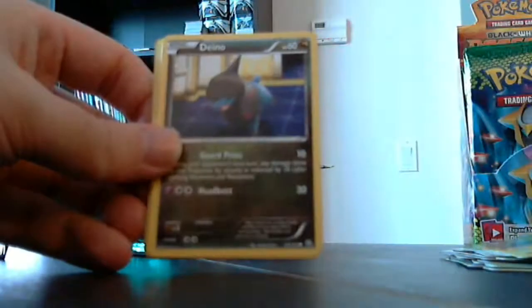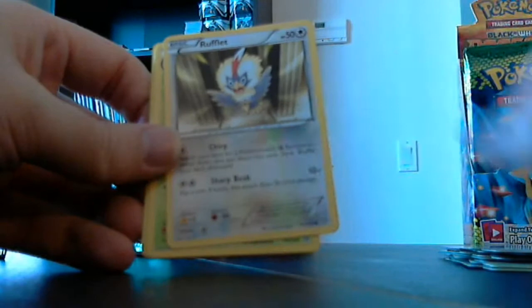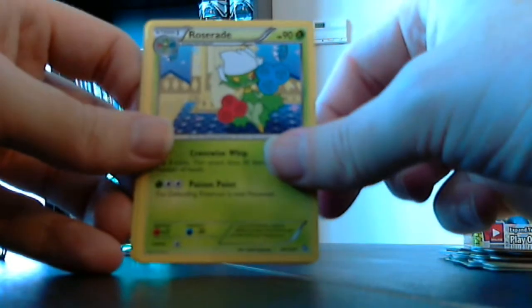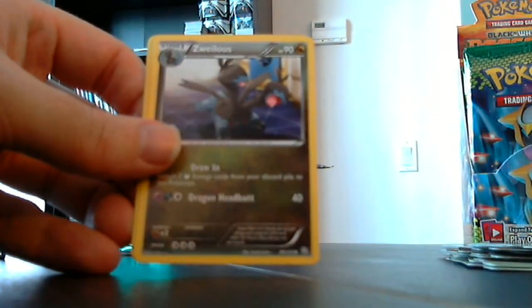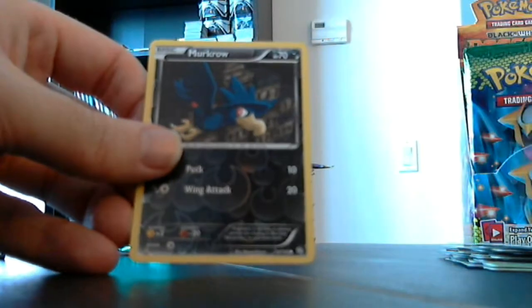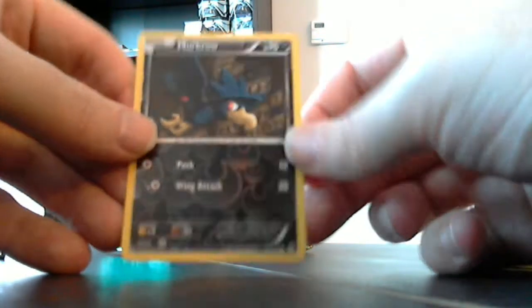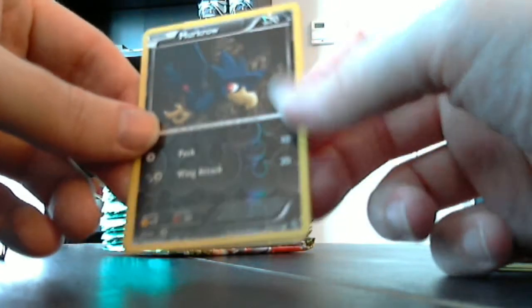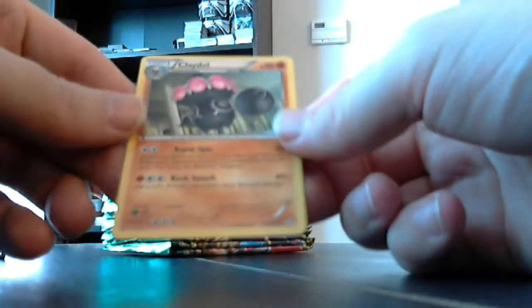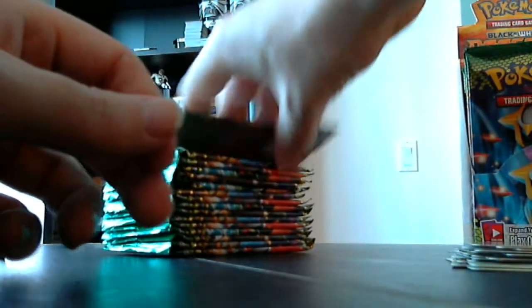We've got an Electric, Dino, Baltoy, Bidoof, Rufflet, Roserade, Floatzel, Zwelious, Murkrow — that one is obviously Darkness type with the same symbol in the background. The dragon type is new. And Claydoll is the rare — not a holo rare, just a normal rare.